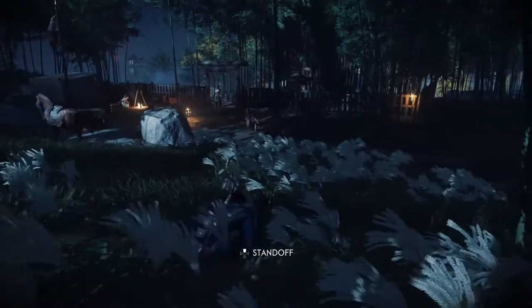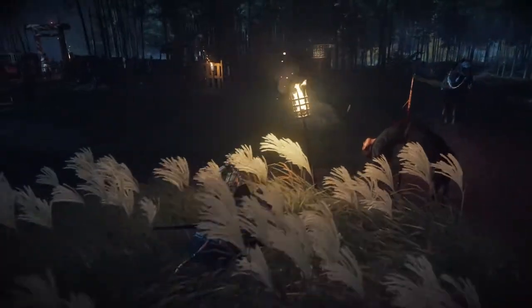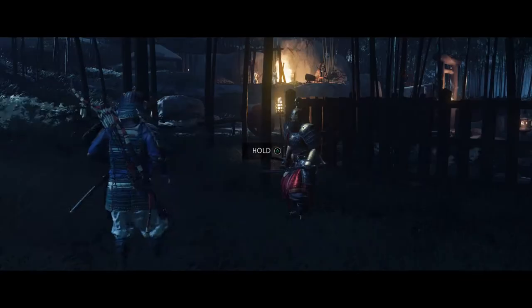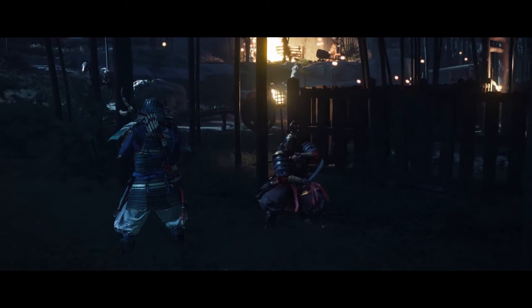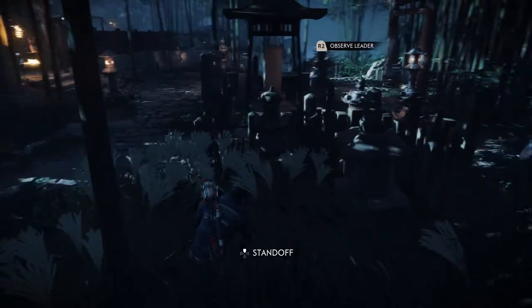Observe Mongol leaders? How the hell do I do that? What does that even mean? It's actually pretty simple. Here's how you do it. First, you need to find the Mongol leader in the camp. They will usually be training outside by themselves. Look for a guy with heavy armor like this — it's usually golden armor, but I've also seen black armor as well.